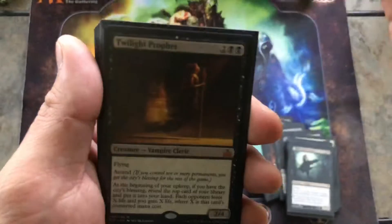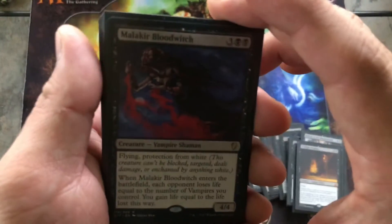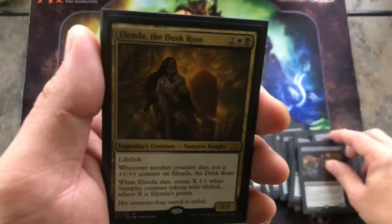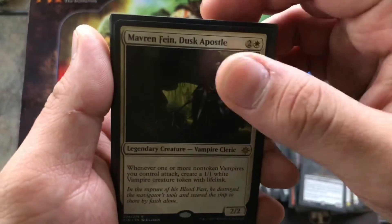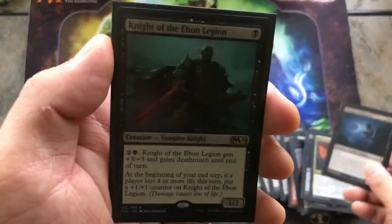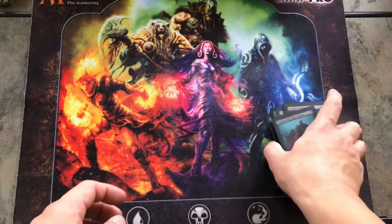Cordial Vampire from War of the Spark — one of the Lords — Stalker Captain, Bloodline Keeper, Bishop of the Bloodstained, Twilight Prophet, Malakir Bloodwitch — one of the Lords — Legion Lieutenant, Elenda, Champion of the Dusk, Mavren Fein, Dusk Apostle, Anje Falkenrath, Cruel Celebrant, Vampire Nighthawk, and the last one is Knight of the Ebon Legion. That's all the creatures.